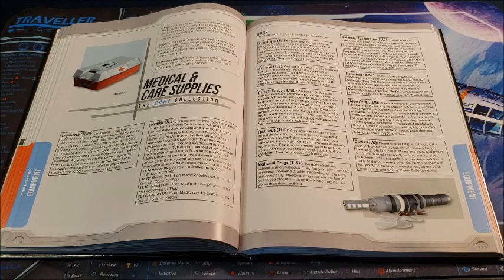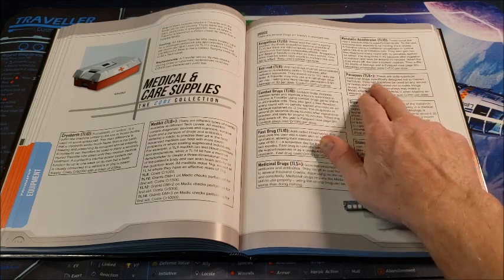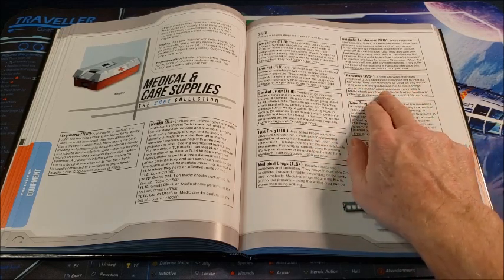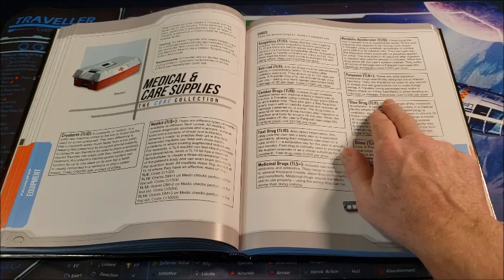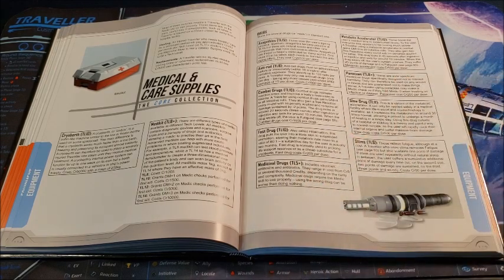Panaceas — I wish there was more information in this book about them. A panacea is a cure-all, and that's what the word means. Starting at tech level 8, these are wide-spectrum medical drugs specifically designed not to interact harmfully. They can therefore be used on any wound or illness and are guaranteed not to make things worse. Travelers using panaceas may make a medical check as if they had Medic 0 when treating an infection or disease, and they cost 200 credits per dose.